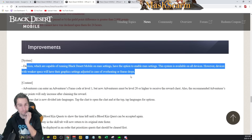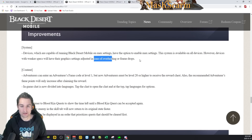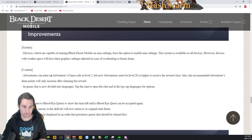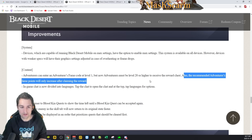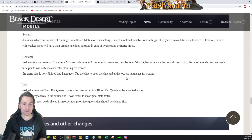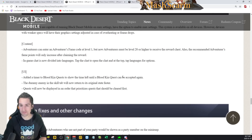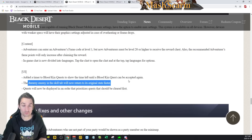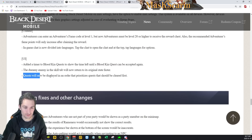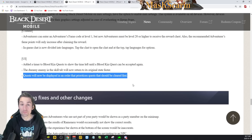Improvements: devices capable of running Black Desert Mobile on max settings now have the option to enable max settings — though devices with weaker specs will have graphics adjusted in case of overheating or frame drops. They might finally be giving us max settings at our discretion. Adventurers can enter a fame code at level 1, but must be level 20 or higher to receive the reward chest. In-game chat is now divided into languages. A timer has been added to Bloodkin quests to show time left until a quest can be accepted again. Quests will now be displayed in an order that prioritizes quests that should be cleared first.